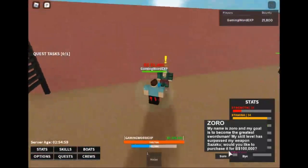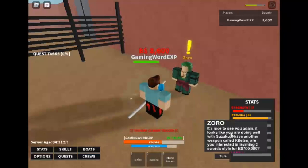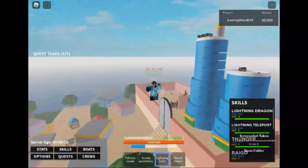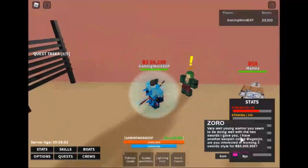The Wando costs 100k belly and is one sword style. The second sword is Kitetsu, which costs 700k belly and is two sword style. The final one is Shisui, which is three sword style and costs five million belly.